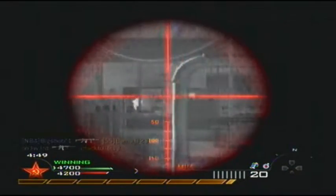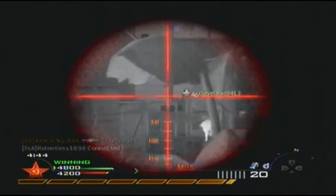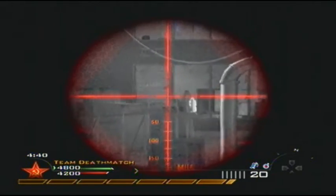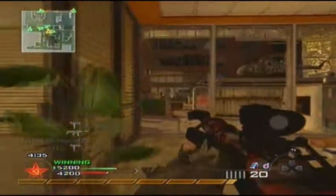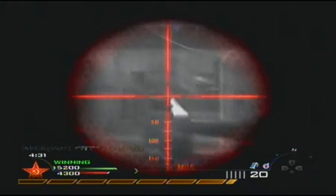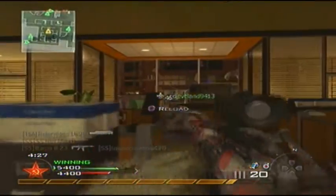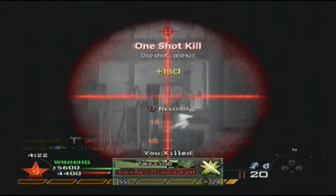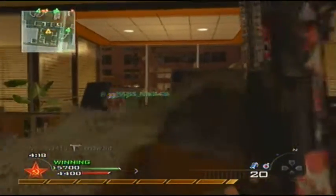The goal of a sniper in competitive is to spawn trap the other team. Here I'm not playing with a well-organized team, so I can't tell them how we're going to spawn trap or call out positions well. The goal is to spawn trap the other team, and that's what I'm doing here — sitting watching this hallway so when they spawn, if they run down here I'll put shots on them, instilling a fear so they don't run down the middle.